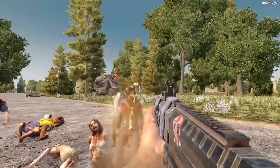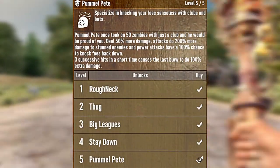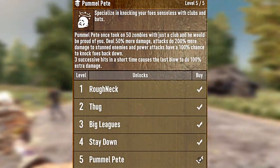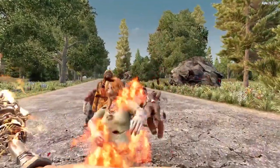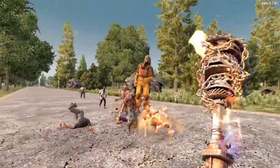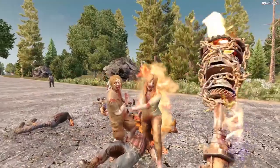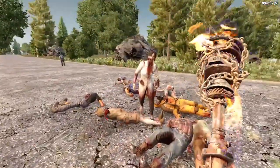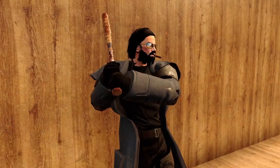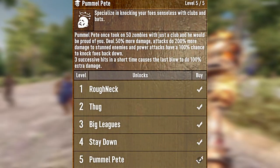Let's move on to our next Combat Perk, Pummel Pete. Specialize in knocking your foes senseless with clubs and bats. As I said in the intro, I absolutely love smashing the zombie jerks upside the head with my Steel Club. And if that is what you're looking to do, Pummel Pete is the perk for you. This perk governs the Wooden Club, the Baseball Bat, and the Steel Club.